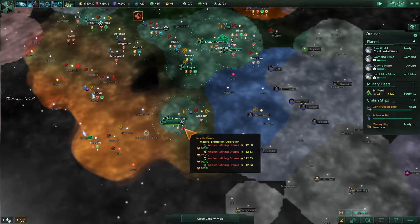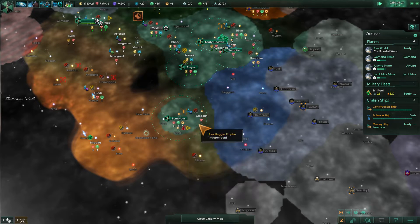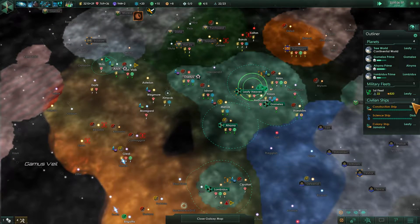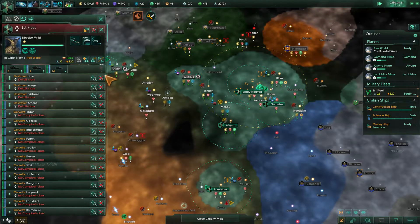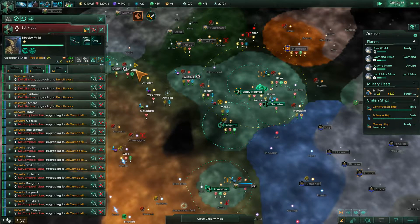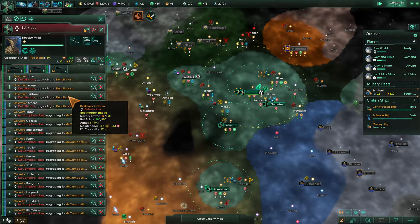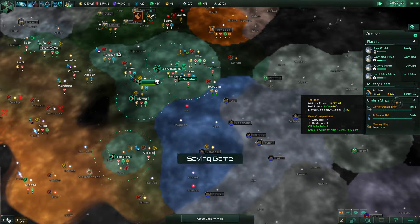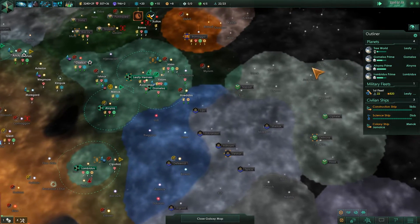And that's going to result in what, like 400, 500 or so in terms of overall military power? We're going to also upgrade these guys as well because we've got new ship designs. We started at 820 — let's see what that pops out to after the repair is done.